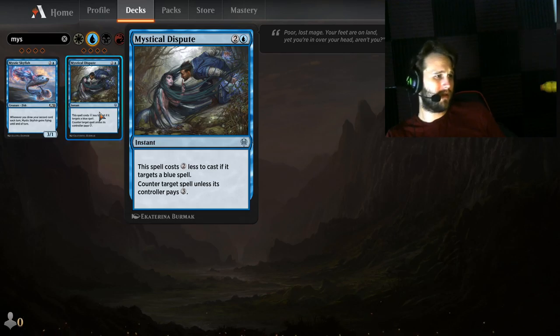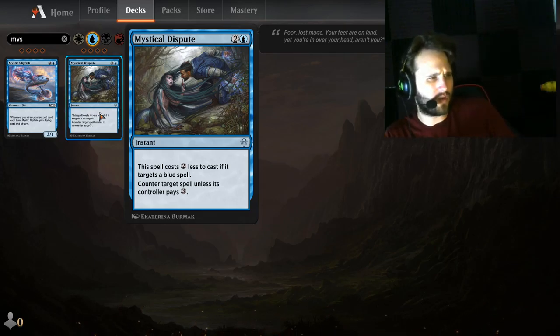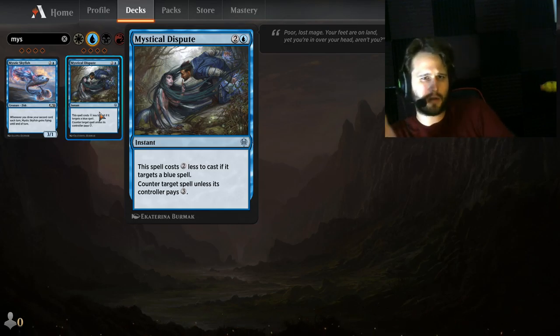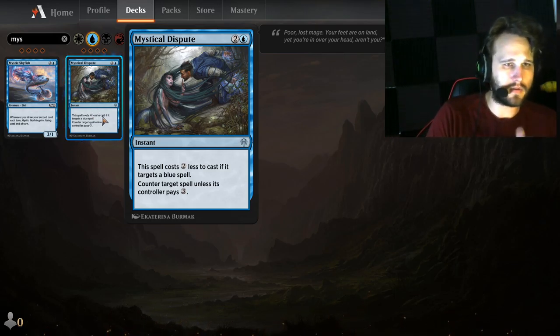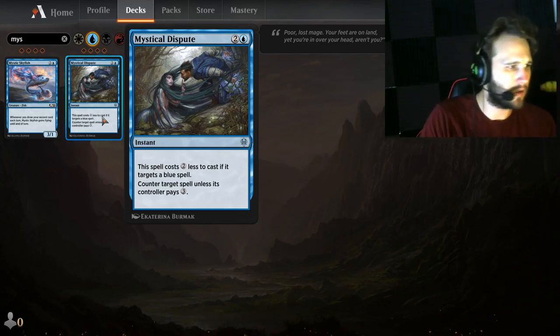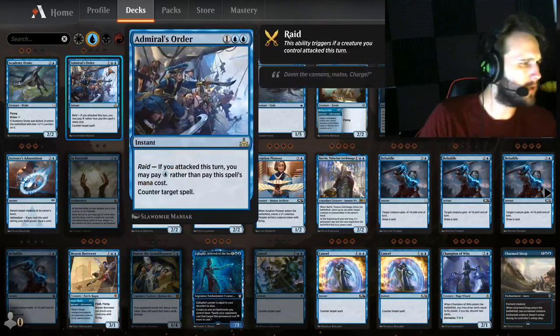Mystical Dispute — three to four of in the sideboard if you want to be dealing with those pesky counter decks. They're going to sideboard three or four against you, that's just how it goes. It's a one-mana-cost mana leak essentially. There's a big argument for this in a bunch of main decks. But realistically this is probably the singular best blue sideboard card in all of MTG Arena Historic.